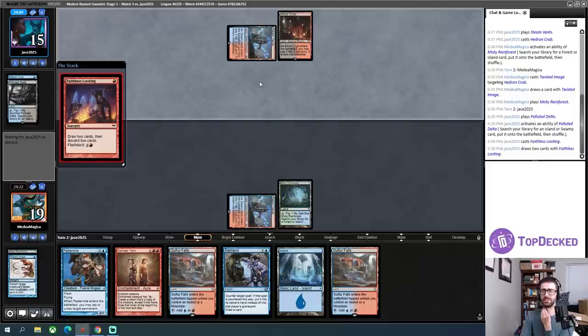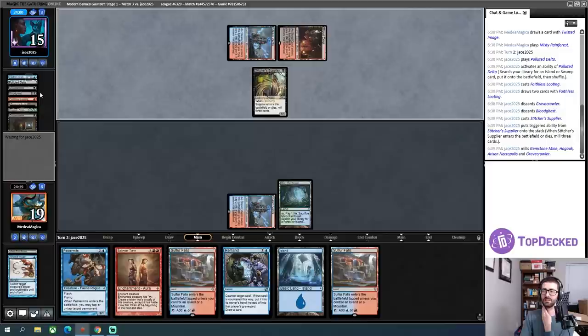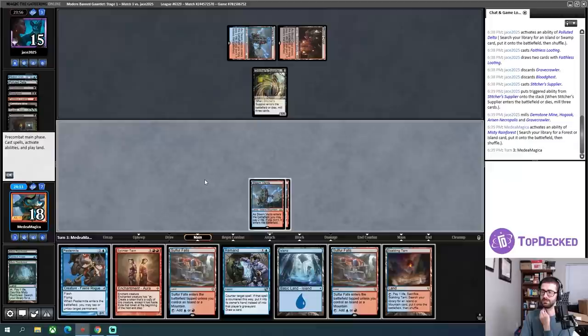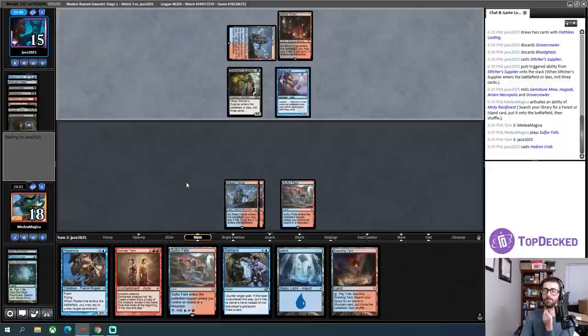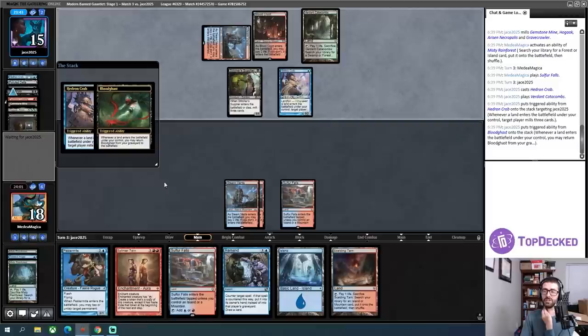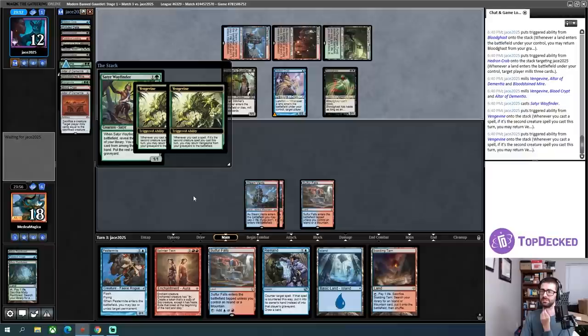Plenty of bad things can still happen this turn — Stitcher's Supplier is very, very good. There's black mana, but at least it wasn't Crab into Fetchland into Stitcher's Supplier. My opponent's timing is not great there — that Faithless Looting should have come before the fetch for Bloodghast. This is a scary turn, but thankfully my opponent did not return a Bloodghast. If they had a Bloodghast in play, that would have been a Hogak this turn. I'll hold up a Remand this turn, and if I don't have to Remand, I'll just Pestermite kill my opponent.